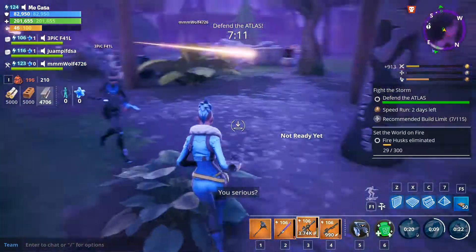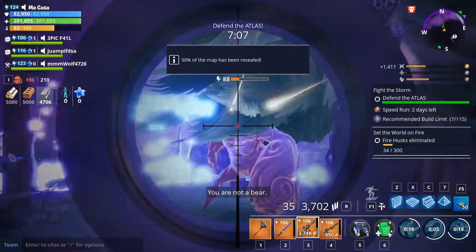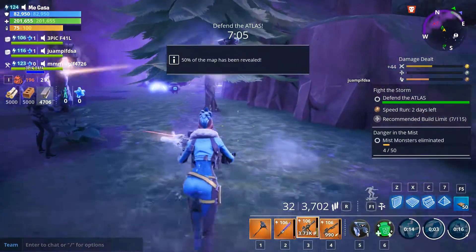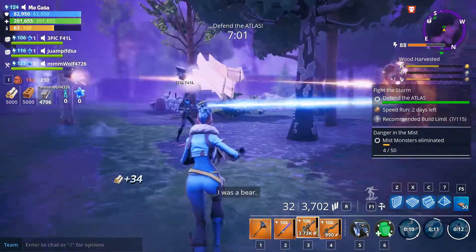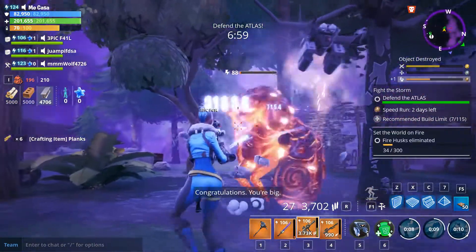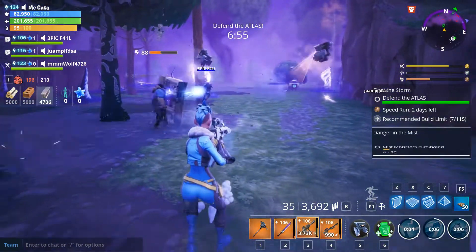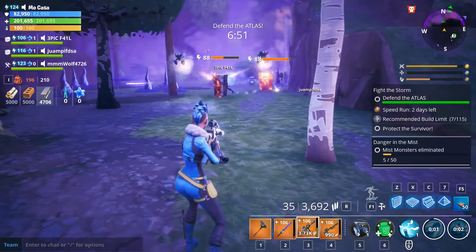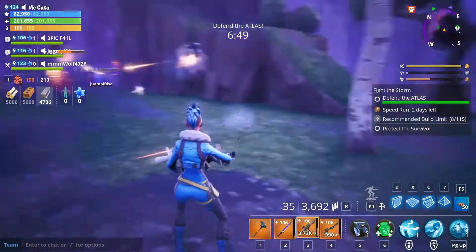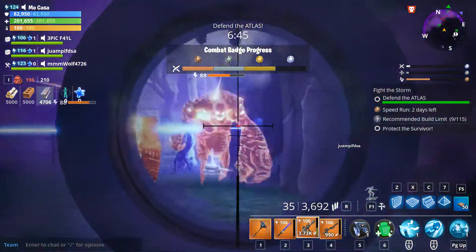We're getting some really awesome things out of this patch. We're getting the Gravedigger, which is one of the most sought-after assault rifles — one of the most popular weapons — and we're getting that back, so that's super amazing. We're also getting the Rat King, one of the new Rat Rod weapons out of that set.